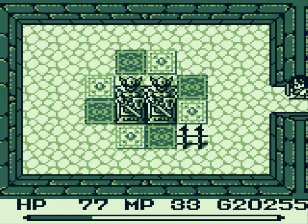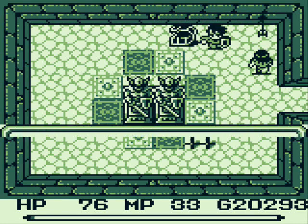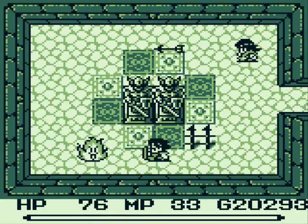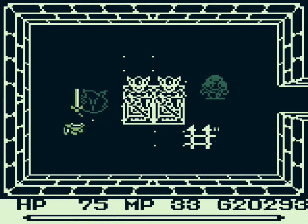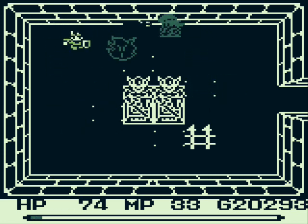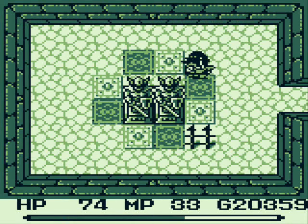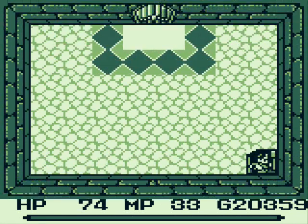It doesn't particularly matter. Now, I believe I have to walk around those floor switches in a clockwise fashion. So let's kill this guy first, that way he's not in our way to interrupt us. Man, that guy takes a lot of hits. Okay, counterclockwise. There we go, that does it. And let's head up this way.